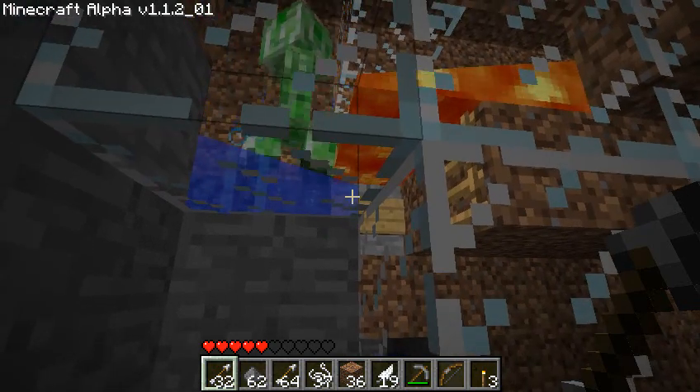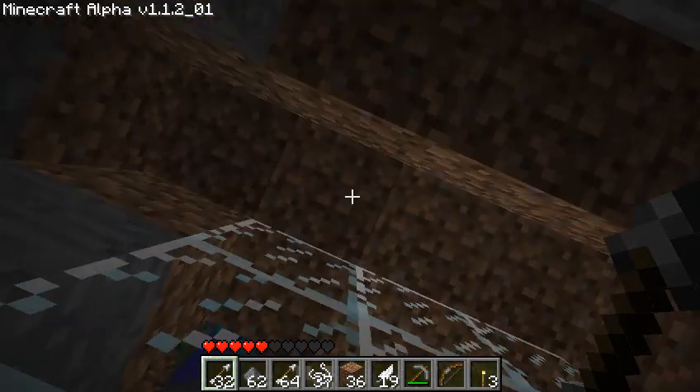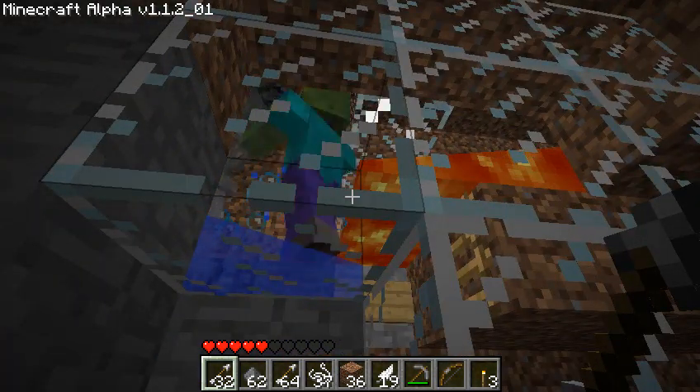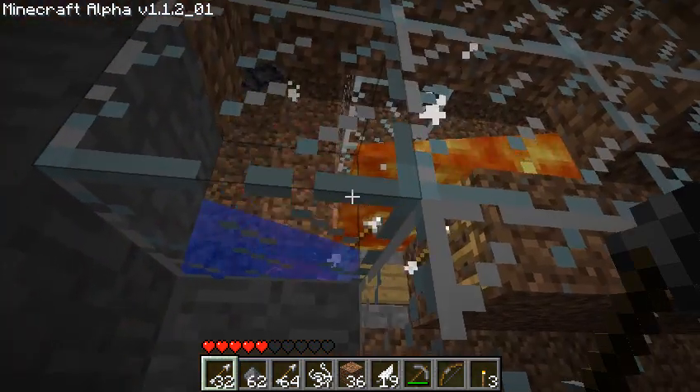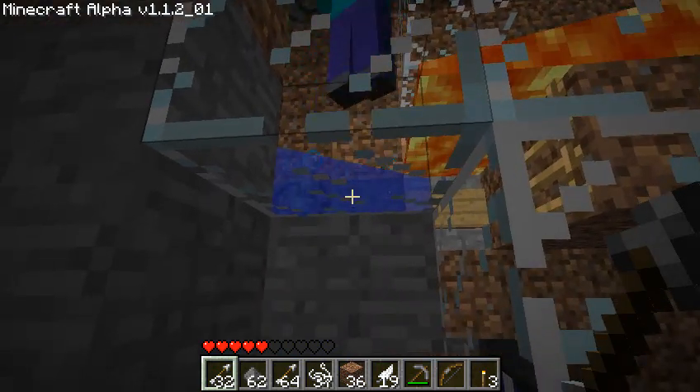So I can AFK in this system and get loot passively. My machine here produces 500 items an hour, but you can get it up to as high as maybe 7,000 items per hour depending on how high a tower you build.